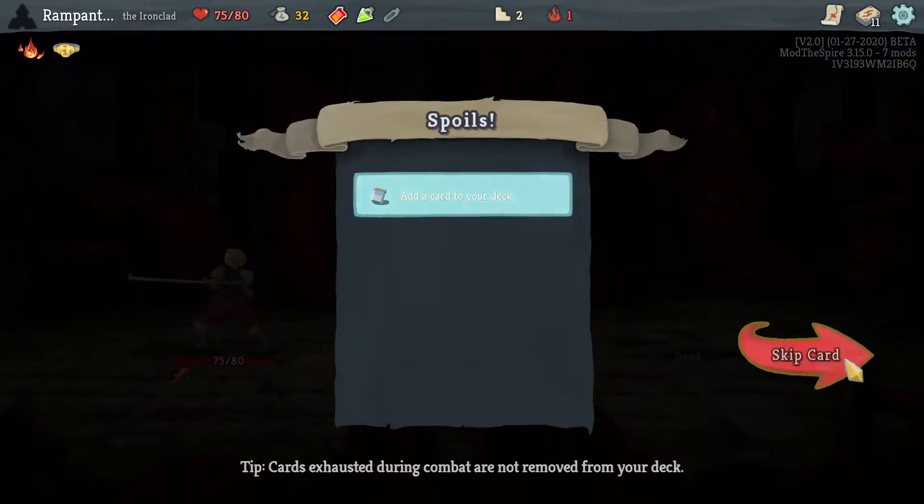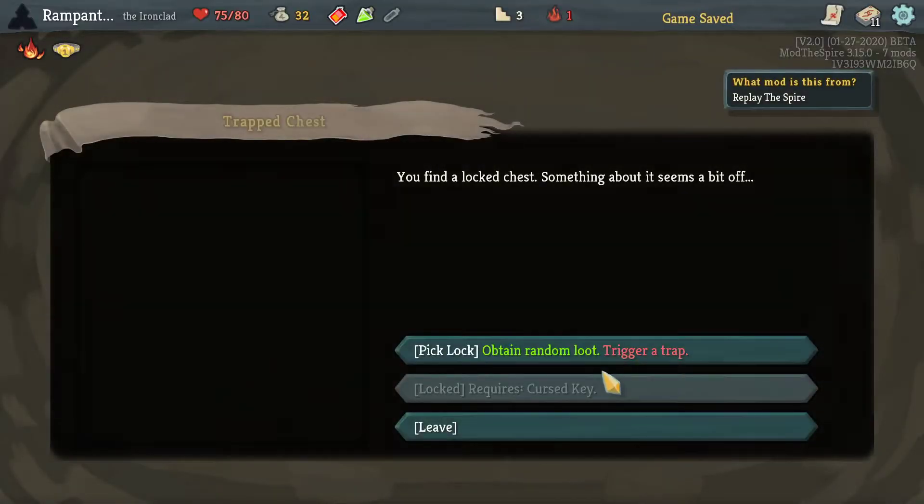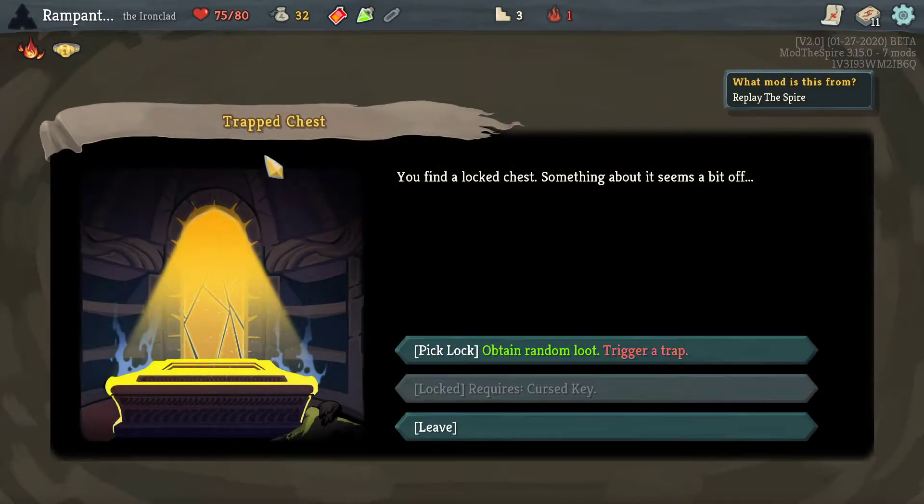A second Inflame is too much — we do not want any of these cards. We don't want to apply weakness because we have Champion's Belt. So, Trapped Chest — this is from Replay the Spire. Apparently you find a locked chest. Because I've never seen this event, I was like, what's going on? You find a locked chest and something about it seems a bit off. I will trigger the trap.